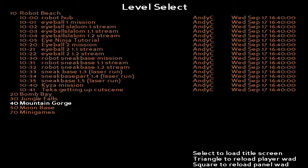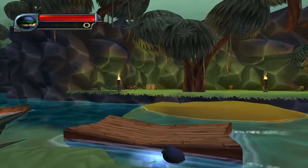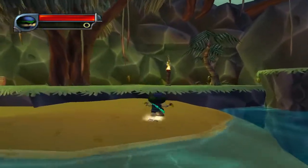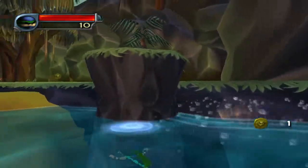Some other save states which I recommend using is the very beginning of 502 to make the ramp skip again. Another one that's very good is ride the locks 1.6, which serves to practice the ride the locks chain clip, which I actually encourage you to learn because it saves easily 45 seconds per play of the game.